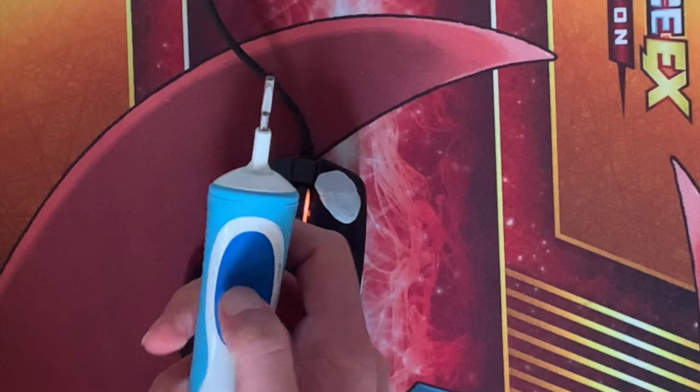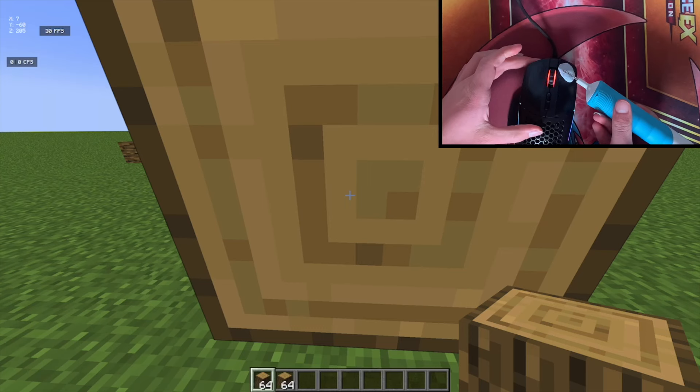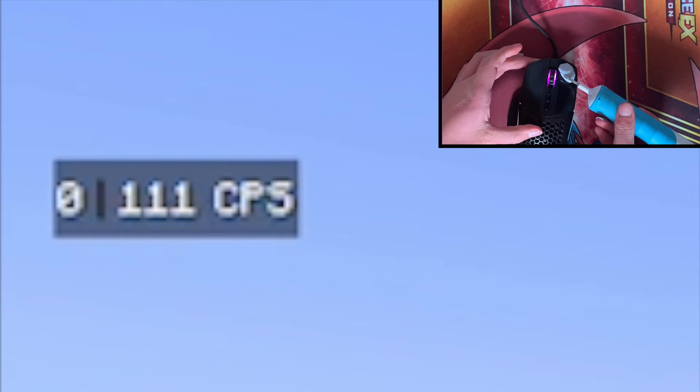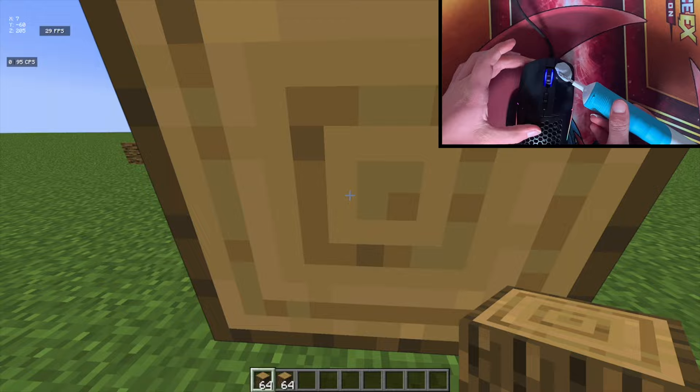To start with, take off the cap of your toothbrush. Now put it straight onto the Blu-Tac on your mouse button and straight away you can see I'm getting 130 clicks per second.